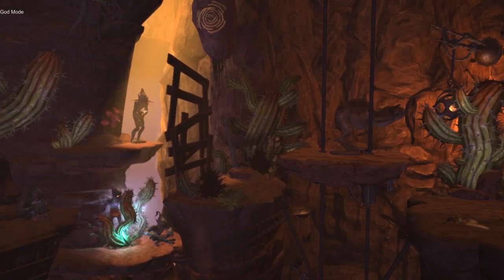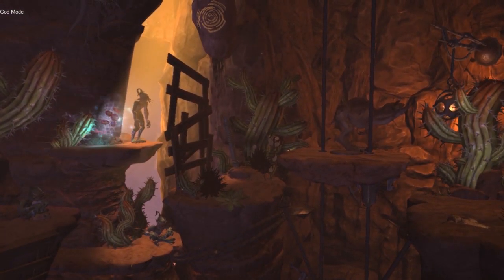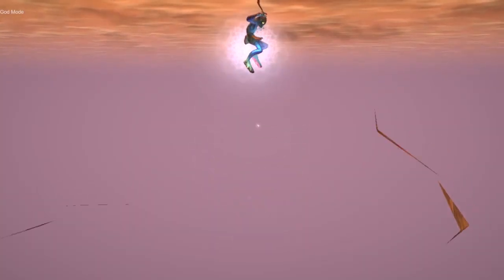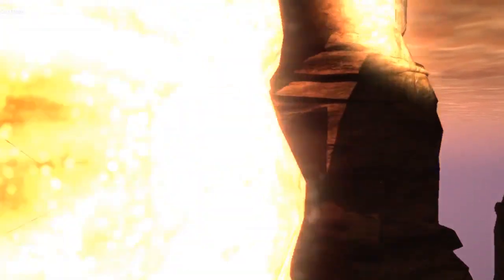Interesting enough, if Abe goes into this wall here, he crouches. And for some reason he just falls down. A little bit weird — I don't even know how that happened at all. And everything just went chaotic for me.